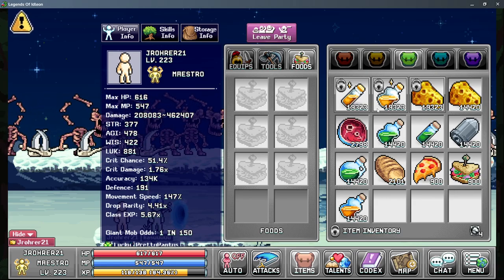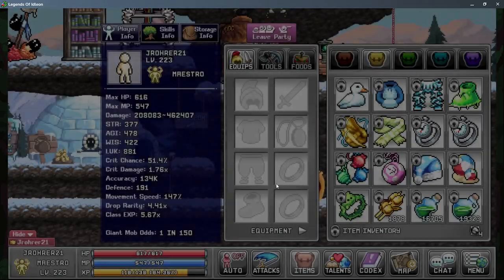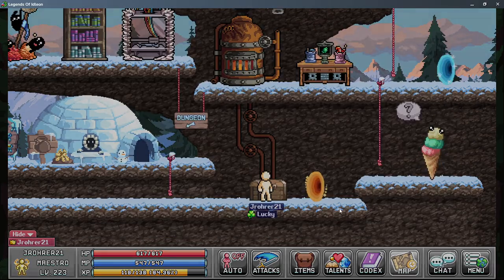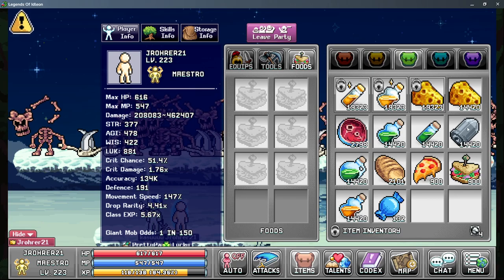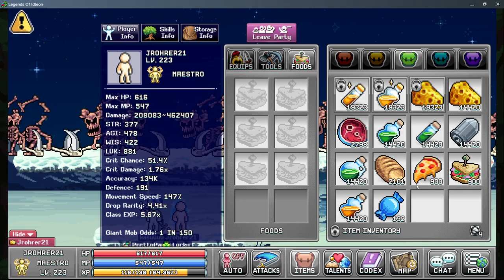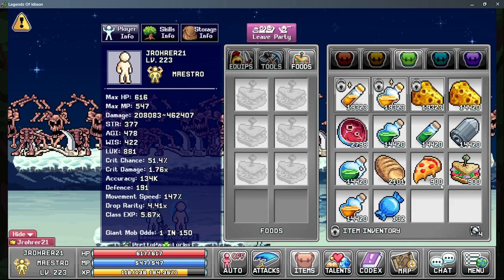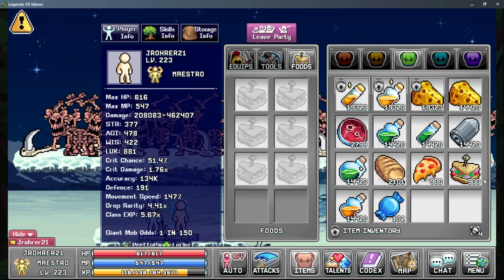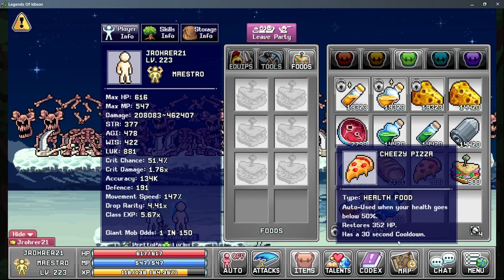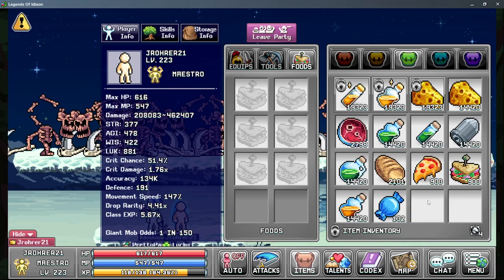Only one slot of food is consumed at a time. All healing food has a max consumption rate of 120 units per hour, because it has a 30-second cooldown, meaning you can only use one or two per minute. So if you AFK for an hour, that's 120.